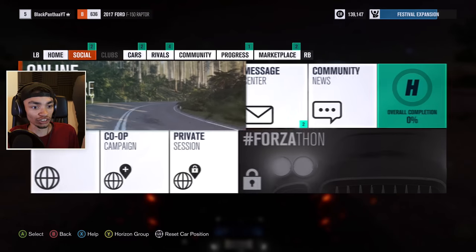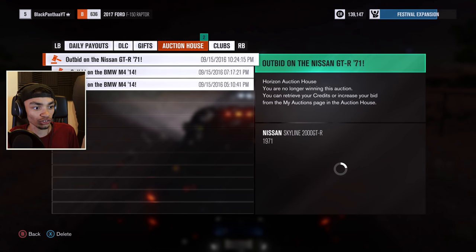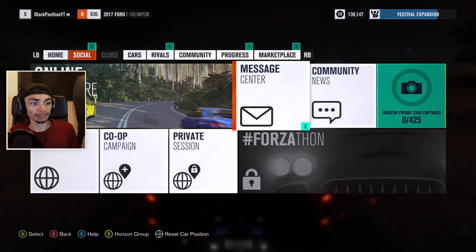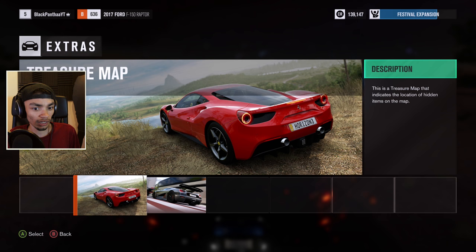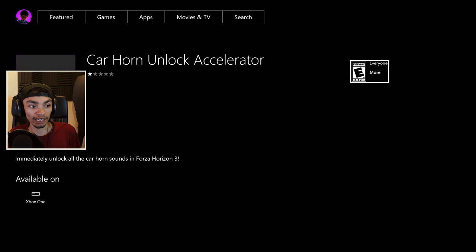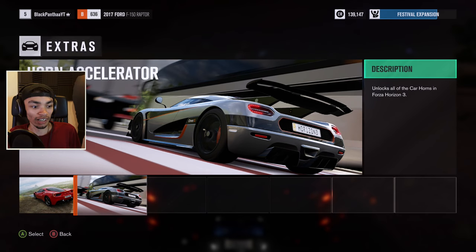I've got a lot of notifications going on here, so let's go to the message centre. The messages are to do with the auction house - I bid on the BMW and I bid on the Nissan. Oh, treasure map and horn accelerator - the treasure map indicates all the hidden locations. Let me press that - oh, these are things I have to buy. How much does it cost? It's got one star because it's not available yet.